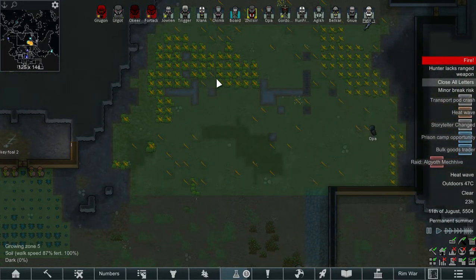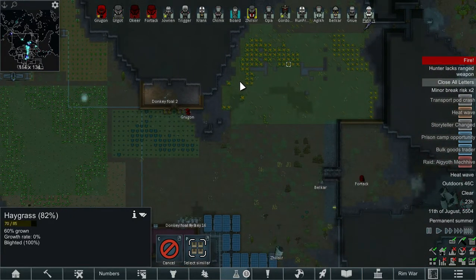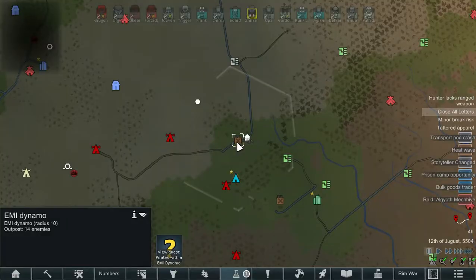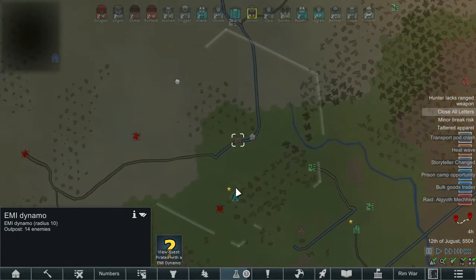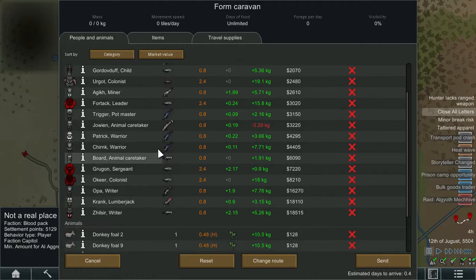Our guys didn't sort the blight out quick enough so it's now spread along there. We have it marked up to be chopped down so hopefully that will get sorted. As soon as the mechanoid raid ended, the EMI Dynamo kicked in - defended by 14 pirates. For this, our best bet is going to be the Krogans since they're super quick, and we'll take the new recruits.